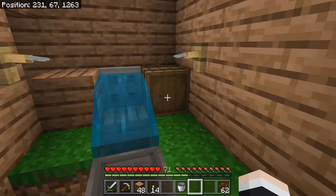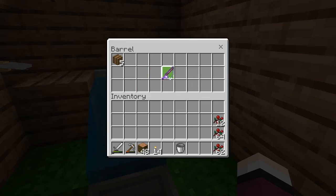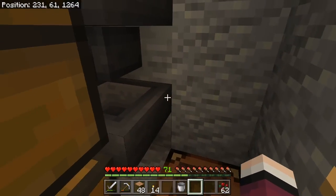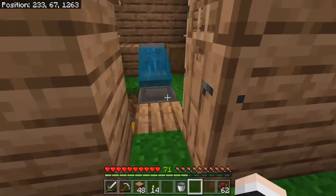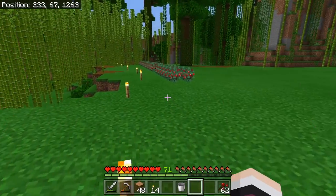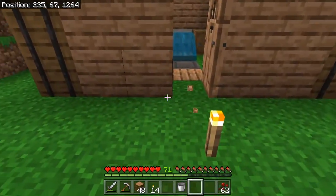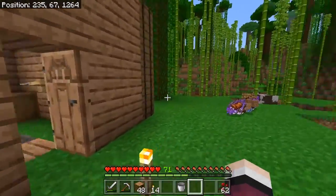We found a great fishing rod: Luck of the Sea III, Lure III, and Mending — this is going to be our permanent fishing rod. I probably lost some items while sleeping because my entire inventory was clogged, and the hopper at the bottom was clogged too, so I should add about three more chests. Right now it looks ugly but I'm planning on making it look much nicer.